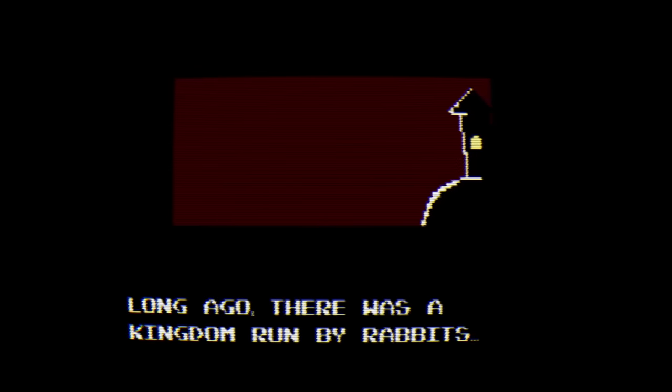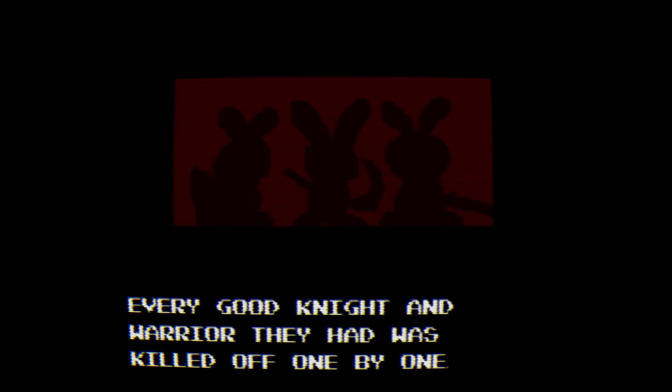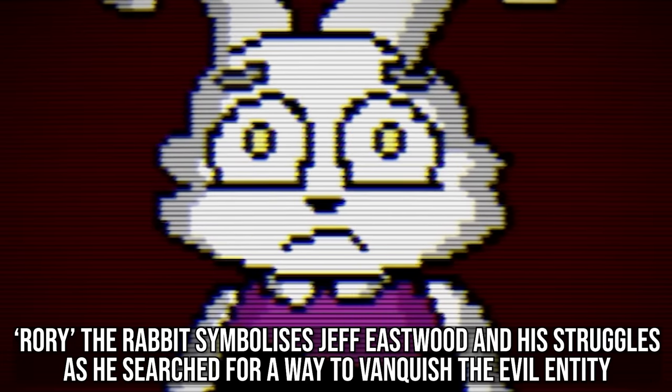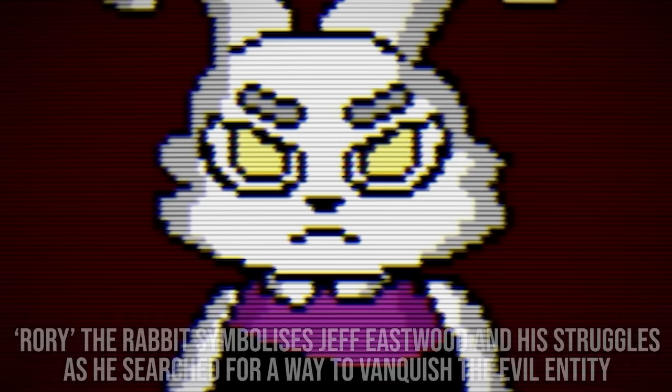This gives us a good timeline to work with, with certain events depicted in Rabbit Knight taking place in the year 1986. It also reveals how the entity may have first contacted Jeff when he himself began work on a new game called Rabbit Knight. The game's intro cutscene is cryptic in its execution, but tells us some key information about who the game's protagonist, Rory the Rabbit, actually is. Once again, the Rabbit Knight symbolises the character Jeff Eastwood — we'll look into why later on, but keep in mind this symbolism for now.